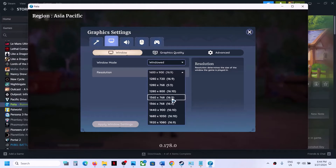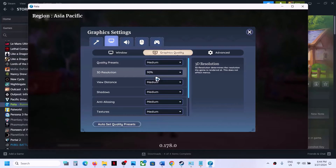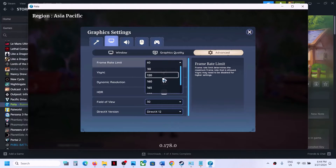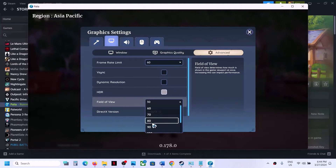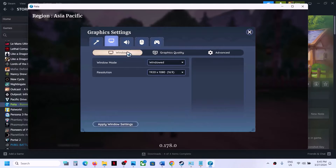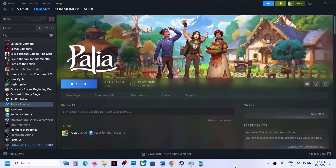If the resolution is set to 4K, try 1920x1080 or lower. Go to Graphics Quality — if the quality preset is set to High or Epic, try Medium. In Advanced settings, lock the frame rate at 60 or 120. Turn off V-Sync, Dynamic Resolution, and HDR. Set the field of view to 60, 80, or 90. Select DirectX 11, apply the settings, confirm, and restart the game to check performance.